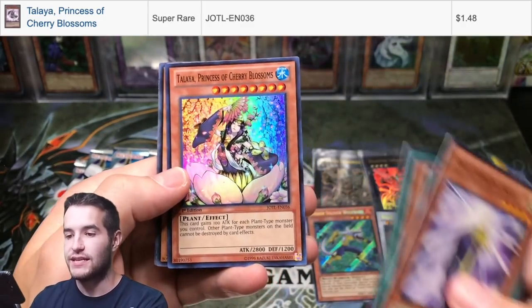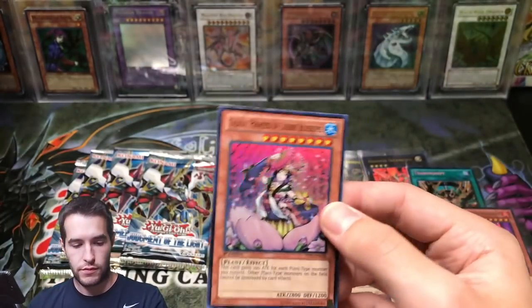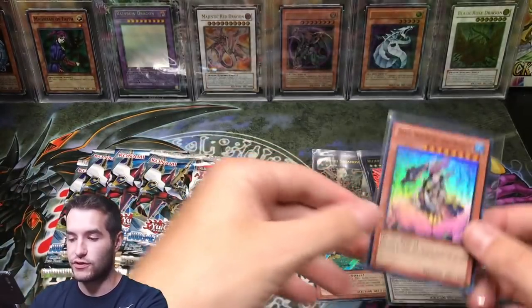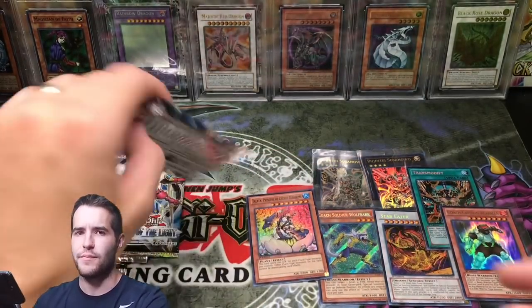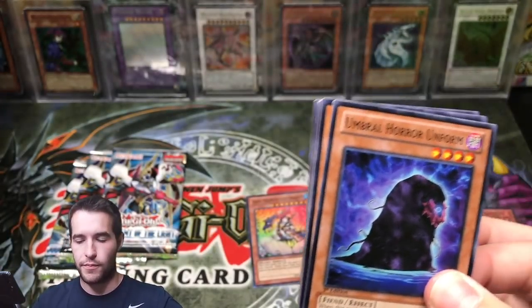Confronting the Sea. Taltalia, Princess of Cherry Blossoms. Let me know guys if there's also any other valuable commons or anything that I'm missing, because I probably am. I think some of the rares are a little bit more valuable so I'm setting them aside, I'll check them out.